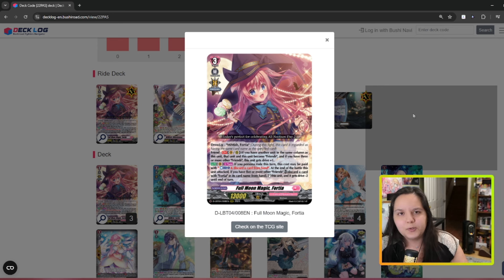If you persona ride this turn, this cost may be paid with a counter blast to discard a card. At the end of this unit's attack, if you have five or more Friends, you can discard a card with Fortia's card name and stand this unit — and it gets minus two drives. So basically it's a four-drive turn as long as you can discard a Fortia. If you can't do it, you can't freestand. Sometimes you don't want the dead turn, but realistically you still get triple drive even if she doesn't freestand.